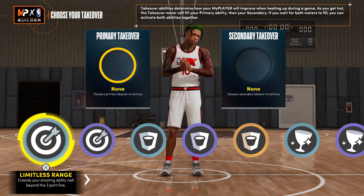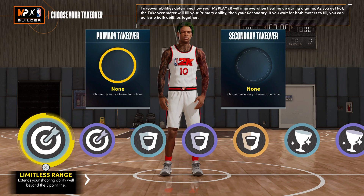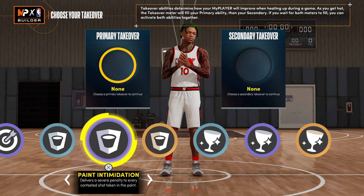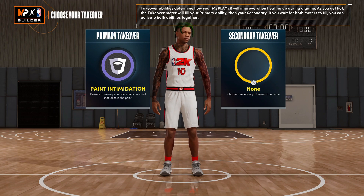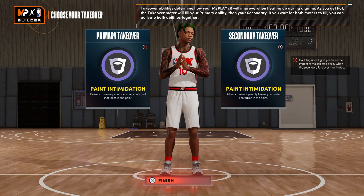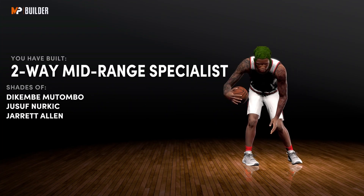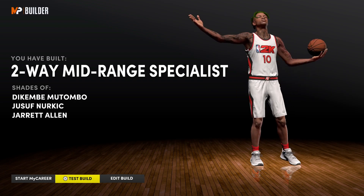We're gonna get to the takeovers. On that 7-1 build you could choose the sharp takeover — that's an option — but you probably won't throw that on unless you got that mentality, because you might not want to run sharp takeover every game on the 7-1. We're gonna go with the paint intimidation takeover, and you could even go double paint intimidation. You got a two-way mid-range specialist and it's really some pressure.